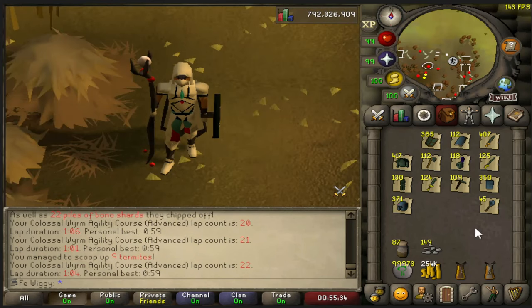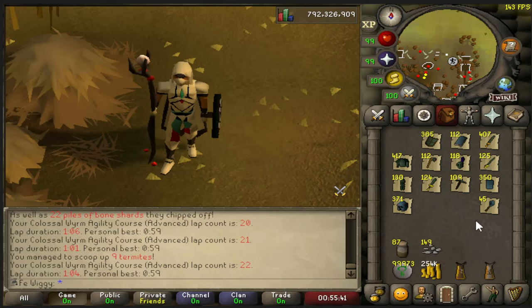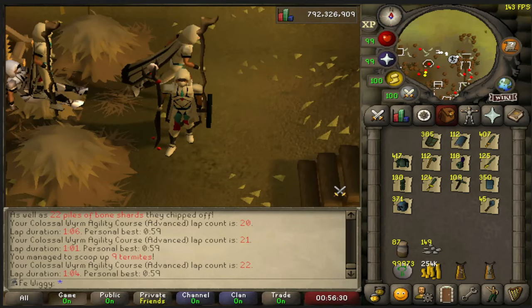The only two drops you can get from this agility course are the termites and the blessed bone shards, excluding the pet of course. The items will randomly go into your inventory throughout the course, so it's not like marks of grace where you have to pick them up. With that being said, let's get started.